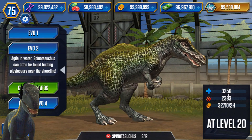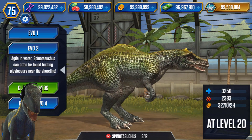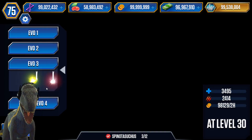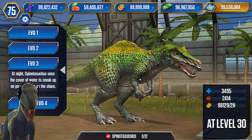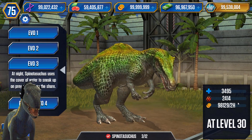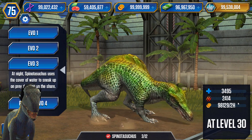At level 20 it's going to have 3.2k health and 1,383 attack, with 710 coin in two hours. Evolution 3 description: 'At night, Spinotasuchus uses the cover of water to sneak up on prey dwelling on the shore.' At level 30 it's going to have almost 3.5k health, almost 2,500 attack, and almost 100,000 coin in two hours.